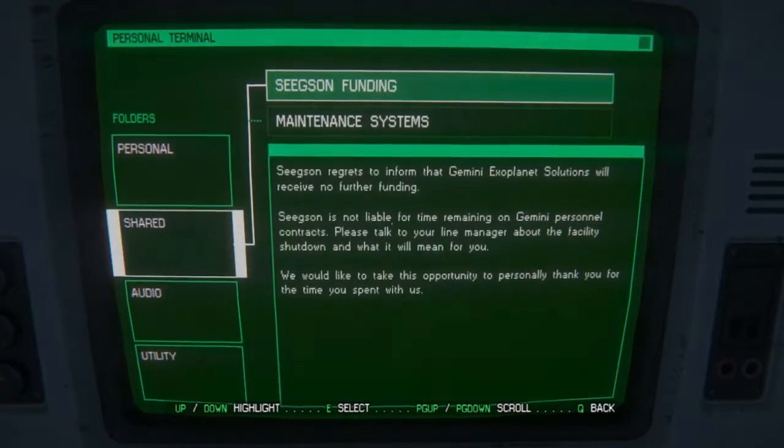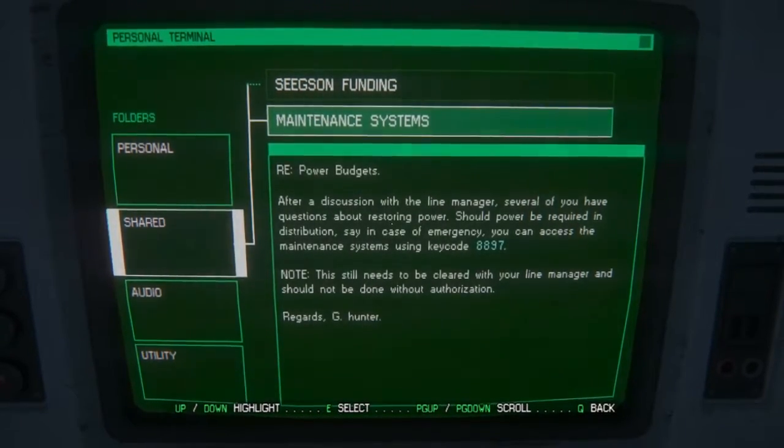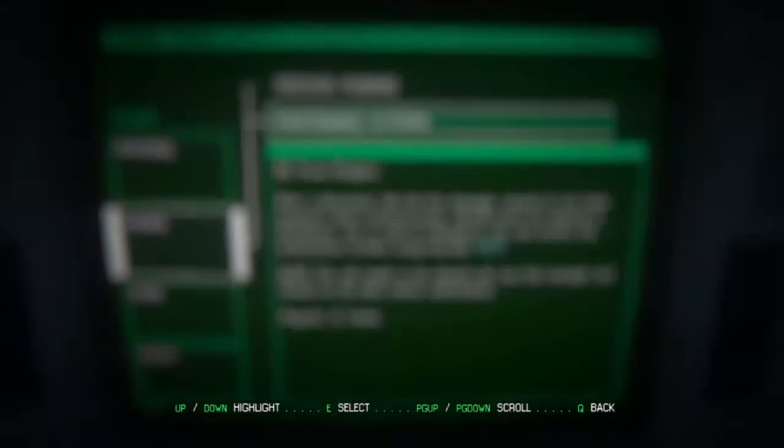Error. Gemini Exoplanets will be no longer receiving funding. Maintenance system - after a discussion with the line manager, several of you have questions about restoring power. The code is 8897. Let me just grab a pencil - 8897. Okay, brilliant. The Android has just been like, what are you?